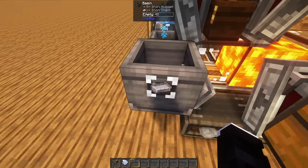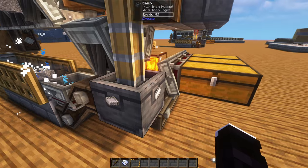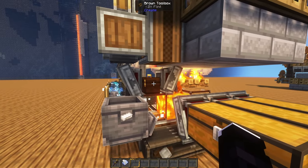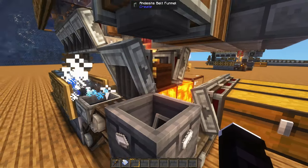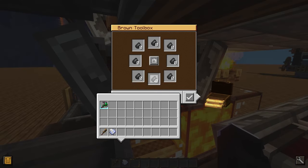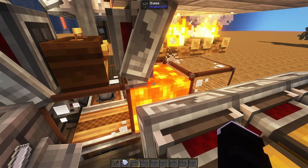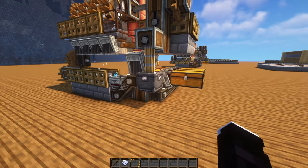It looks like there is one stuck inside, but the rest are continuing forward so it's likely glitched in there. Either way, the last step is to filter out the flint with this side funnel. The way we are preventing all the iron from going into that funnel is with the use of a toolbox, filling up all the slots with flint. That makes sure that only flint gets in here, which we're going to immediately destroy with lava. With that last step done, the process to produce iron is complete.